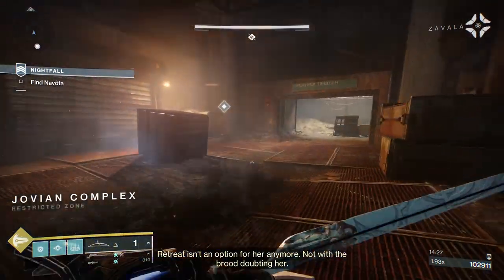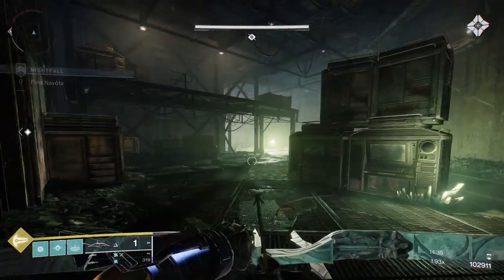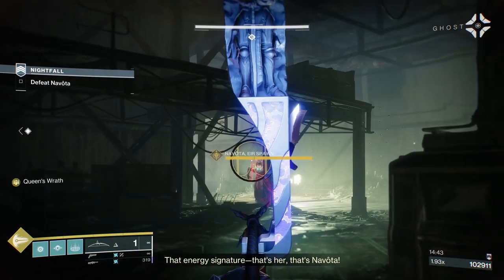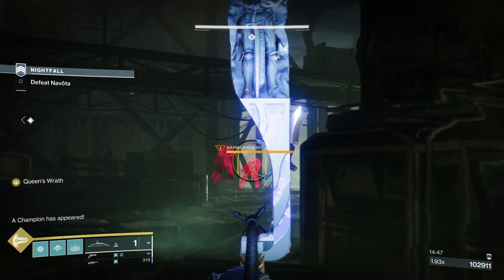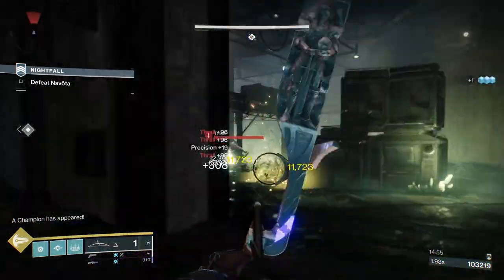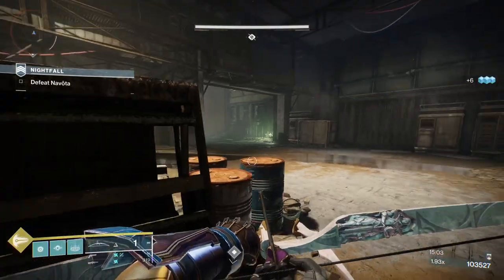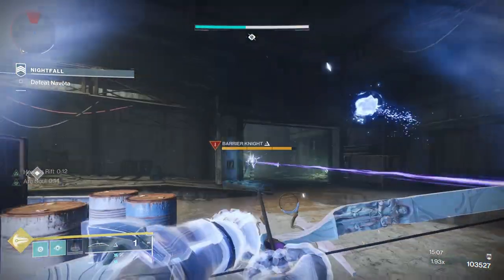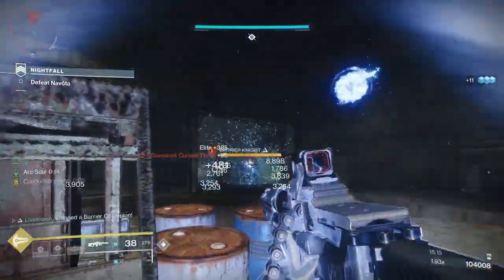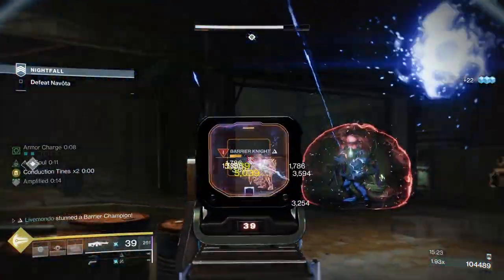14 minutes in and here we are. We're going to get two barrier champions pushing this area — again a problem, because I know I've got a bunch of adds coming and I want to save my grenade for the onrush of adds. The great thing about Wish Ender is it over-penetrates — so if they're running at you in a straight line you can kill two or three of them with one shot. I'd suggest backing away back to these pallets. I'm just going to throw the grenade where I do not want this champion to go, then just pummel him and break his shield again.